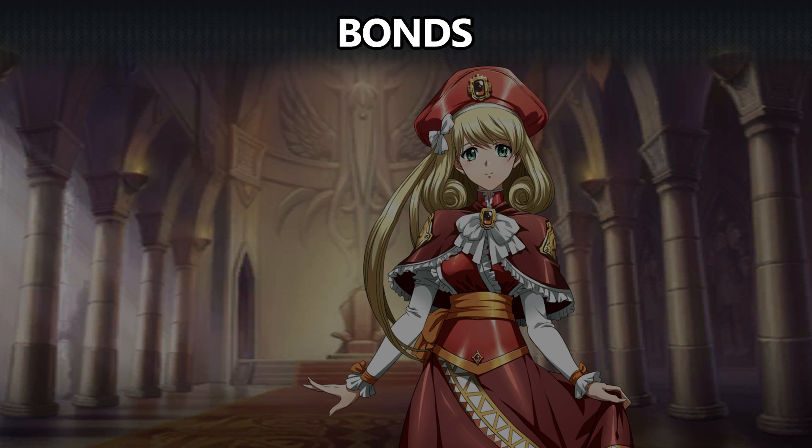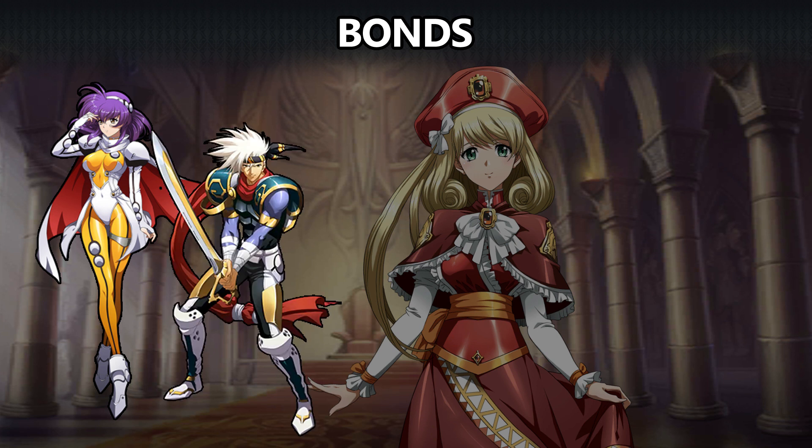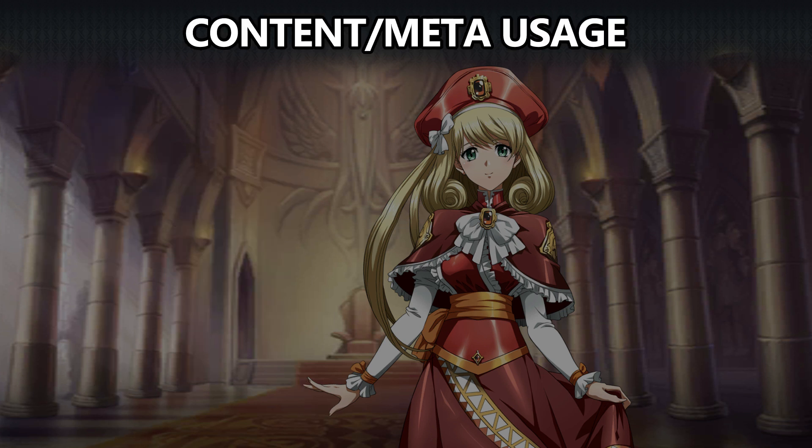She's a member of Protagonists, buffed by Matthew and Yale's Legends, buffed by Landius and Sigma. For bonds, she unlocks the defensive bond for Lambda and the all-important attack bond for Landius. For her own bonds, she needs Angelina for her defensive bond and Landius for her attack bond, so both of her bonds are locked behind other SSR characters.